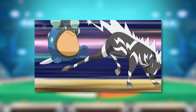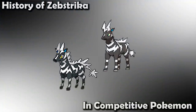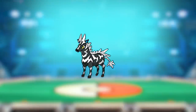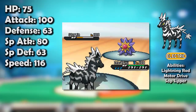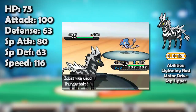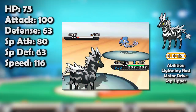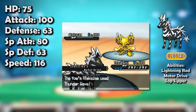And so, we ask: how good was Zebstrika actually? In this video, we'll be going over these competitive formats. Zebstrika was blessed with an excellent base speed stat of 116, getting the jump on those base 115s already considered among the fastest Pokemon around. It also had two excellent abilities that absorbed opposing electric moves, in Lightning Rod and Motor Drive, which not only granted an immunity, but meant being hit by one would boost its Special Attack or Speed, respectively.